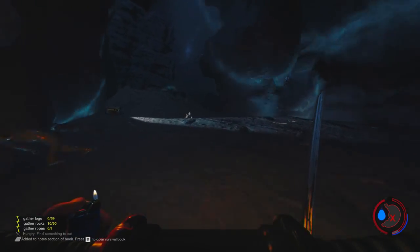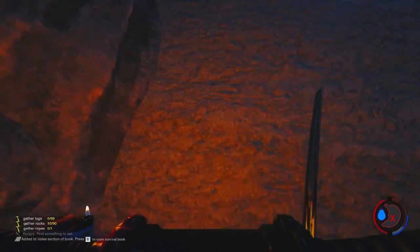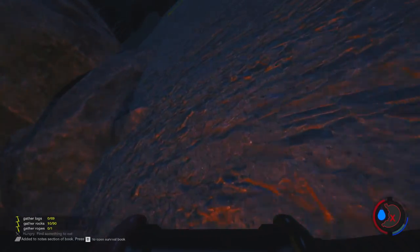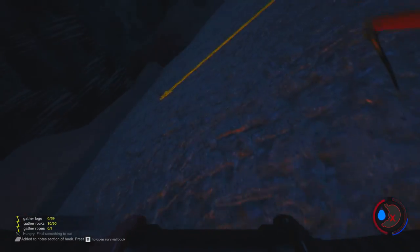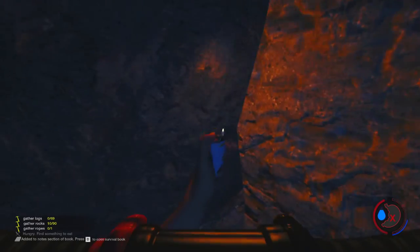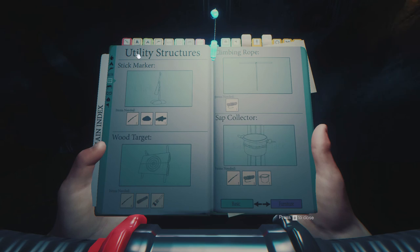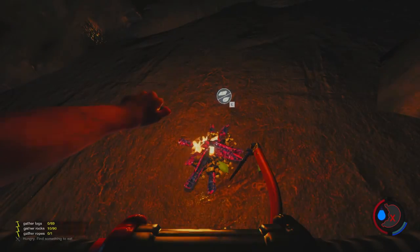OK, so yeah — we've got the climbing axe, now we need to climb up here. Let's just grab it and away we go. Oh, don't fall! These ropes are directing us to the correct way. I've still got my rebreather on for some reason. We need a fire — let's make a fire and cook some food, because we are starving.